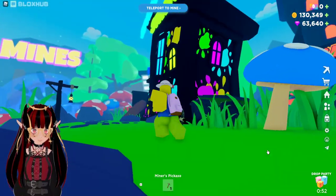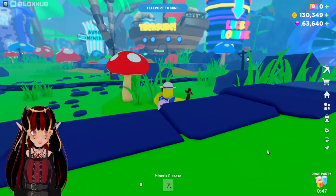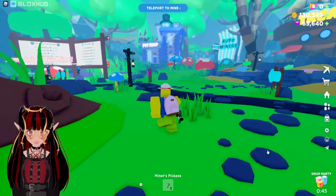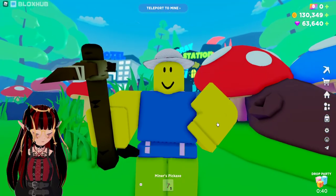We got a battle area! We got a spray station! We got the mines! We got treasures! We got Lucky Lounge! Outer miners and a pet shop! I'll show you guys all of that after these drop parties!